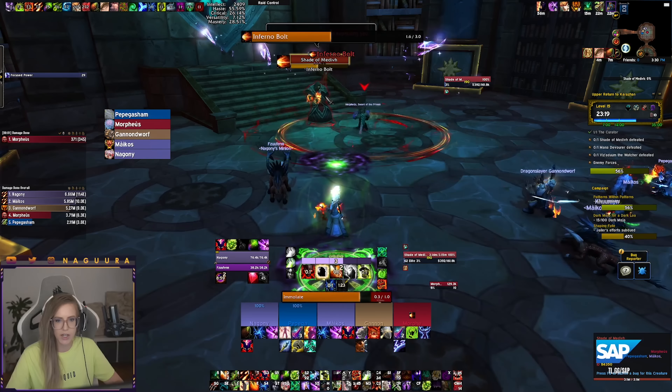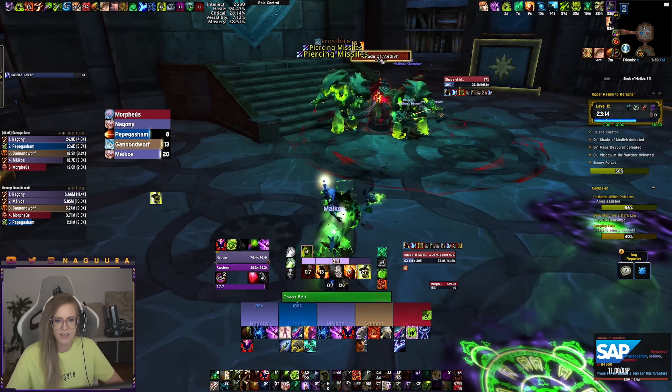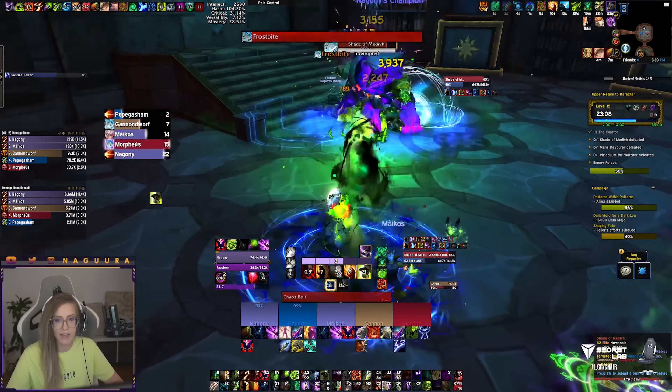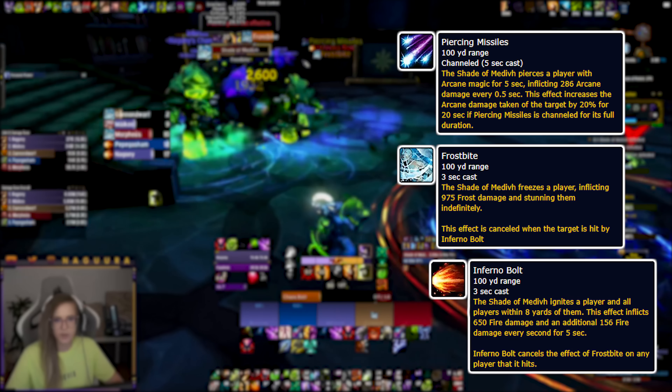The second boss is Shade of Medivh. This boss can be really difficult and has a lot of mechanics to remember. During the normal phase, the boss casts three different spells: Arcane Missiles, Frostbite, and Inferno Bolt — all of which can be interrupted.